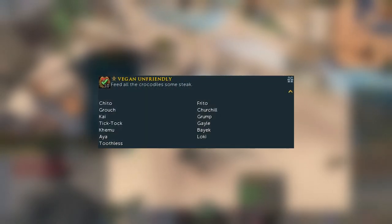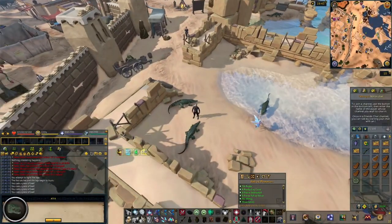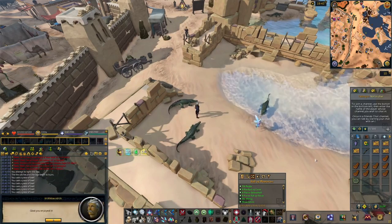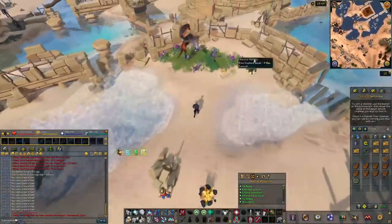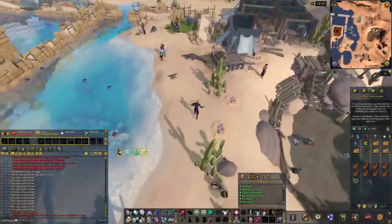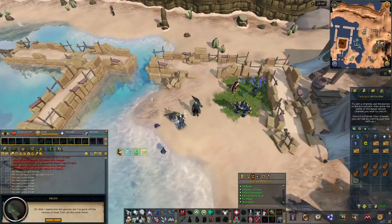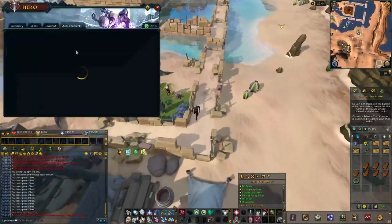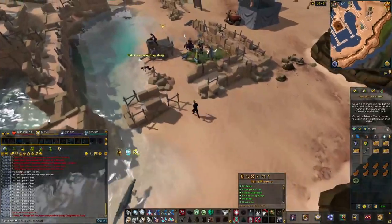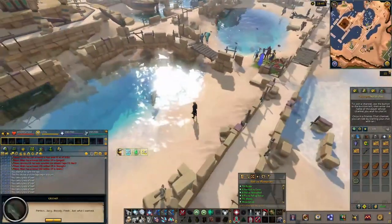Number 10 is 'Vegan Unfriendly,' which requires you to feed all the crocodiles in the oasis. The steaks need to be cooked. You again need your keramlet or croc speak amulet for this achievement, and you need 8 steaks in total as a couple of crocodiles will kindly decline. For the locations of the crocodiles just follow the screen — I'll go over all of them.